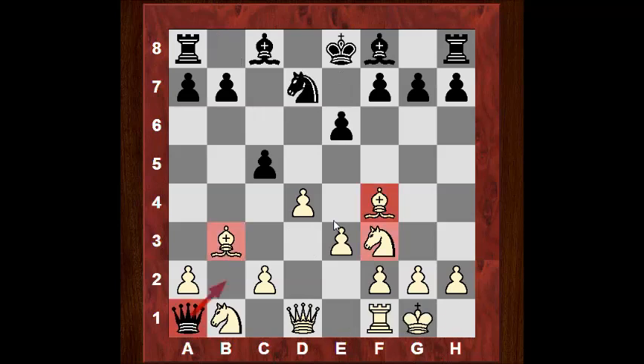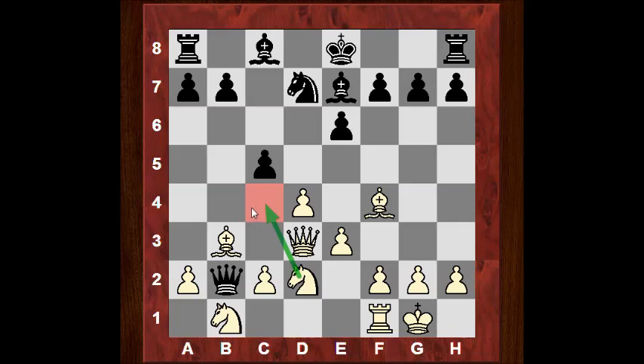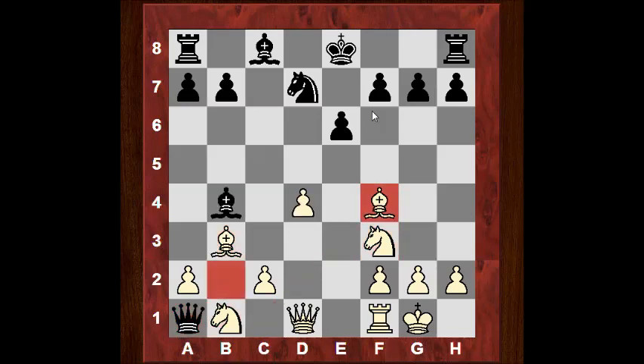Just to review: Qb2, Qd3 - this position has Nfd2 for Nc4, which gets very difficult for black. It seems like a probably well-known trap in the Trompowski that just hasn't been seen at such a high level between two grandmasters for a while. The Queen is just trapped. Comments or questions on YouTube - thanks very much.